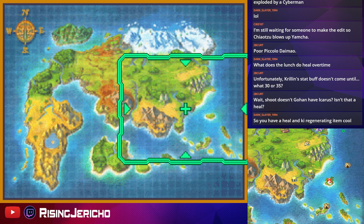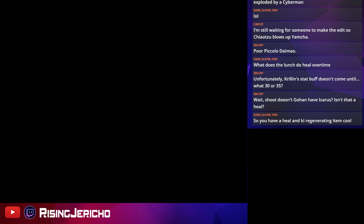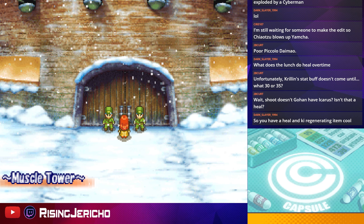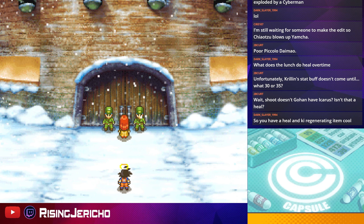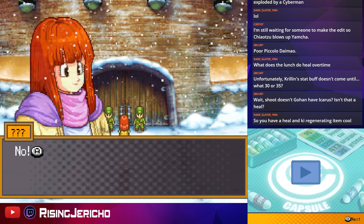So we have a heal item — a heal and ki regenerating item. As you walk around, this almost nullifies the need for healing items. Almost. And for some reason, the snowy Muscle Tower has the hellish music of the volcano playing. Odd.